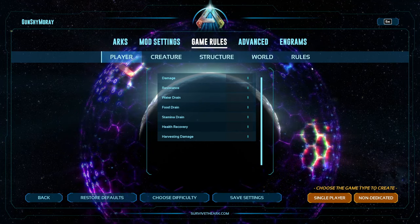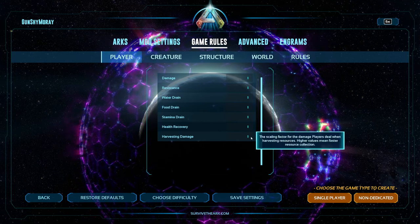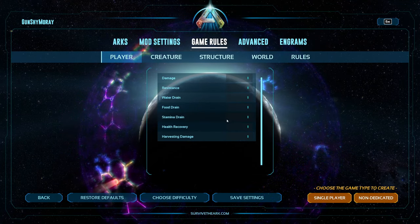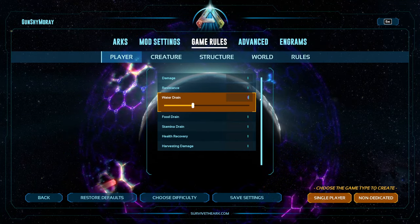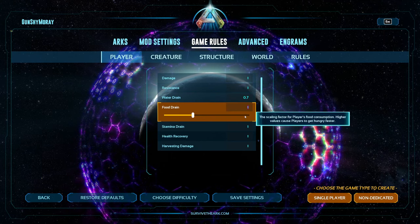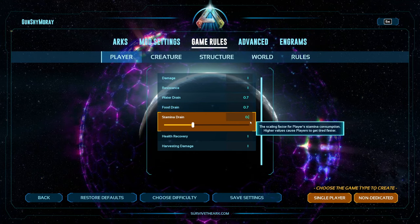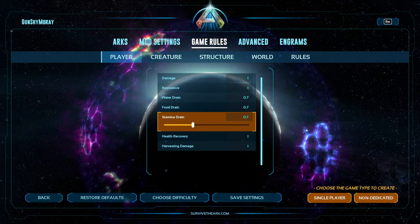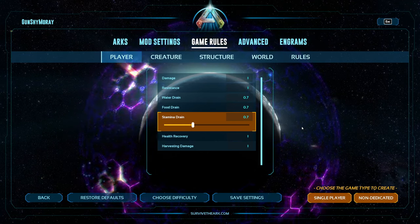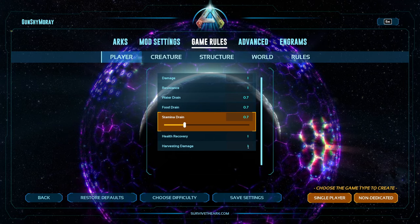Now here in the player settings, the first ones that pop up — what we're going to be changing is the water drain, the food drain, and the stamina drain. We're going to change these all to 0.7. This is just so that way your food, water, and stamina don't drain extremely rapidly, but you will still notice it. You'll have times where out of nowhere it's like, 'Oh damn, I need food, I need water.'